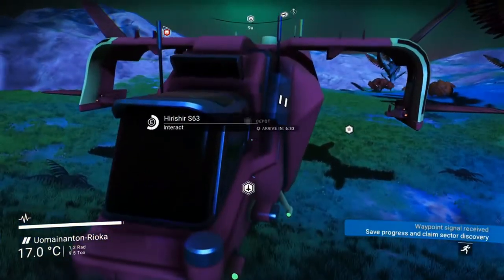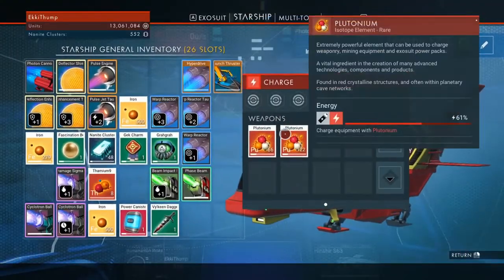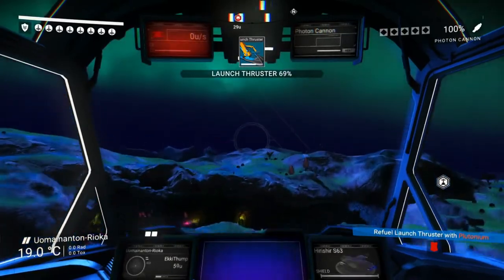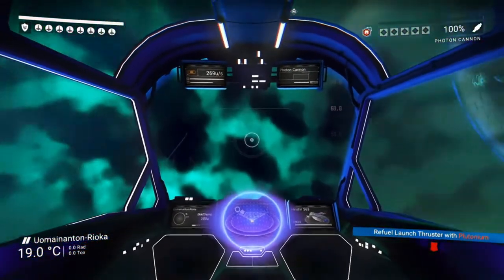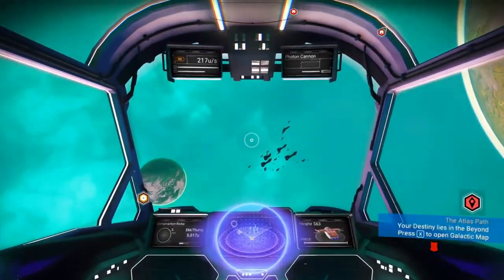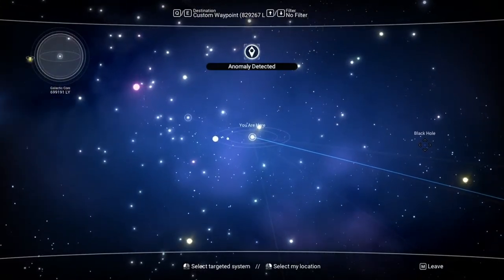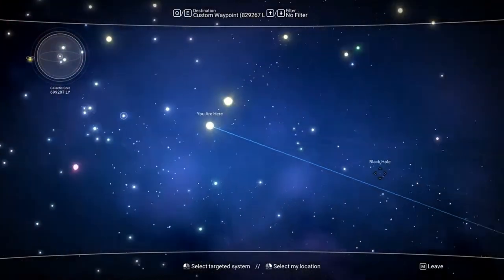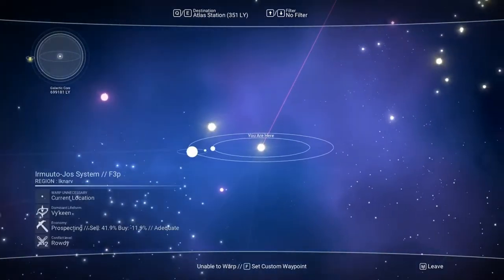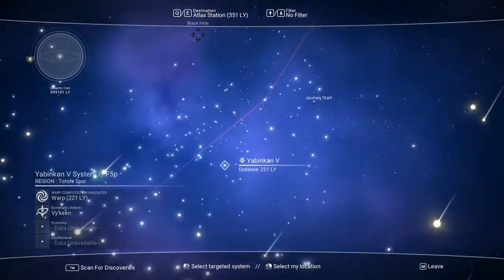Right, now that's done — next we're going into space to get the next Atlas stone recipe. Okay, we're good for a couple of jumps, hopefully many many more, because we may get more free warp cells in the next Atlas interface. Let's navigate to the Atlas station. It took a little while to figure out what I wanted to do.